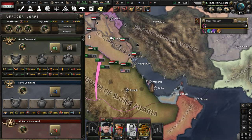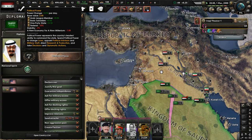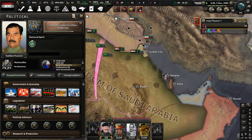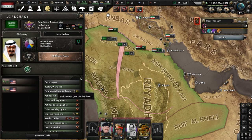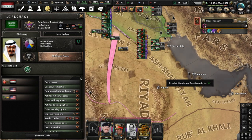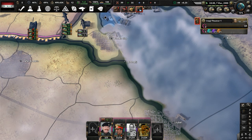I need to justify on Saudi Arabia now. I'm almost there — I just need a couple more days of political power accumulation. A justification will take 285 days, so it might be 2001 when the war actually starts. We'll just have to make do with that.